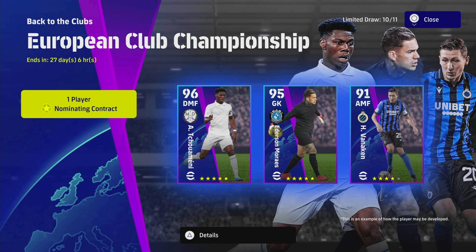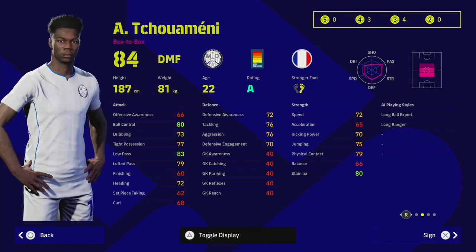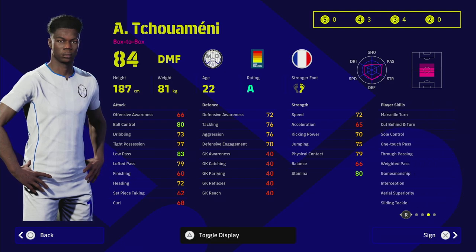This is more of taking one player on an individual basis and breaking him down — a complete breakdown of each card. We're starting with Shu Uemene, who goes to a 96 overall. He's got an excellent base level card: 84 DMF, he can play DMF and CMF, he's a box-to-box with 90 team play style proficiency and 28 levels to go. His AI playing styles are long ranger and long ball expert, so he's a good passer, and he has excellent player skills for passing and defending.